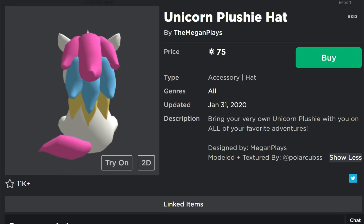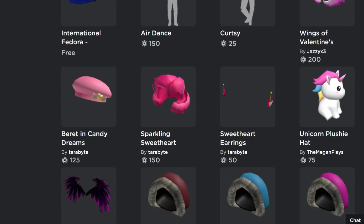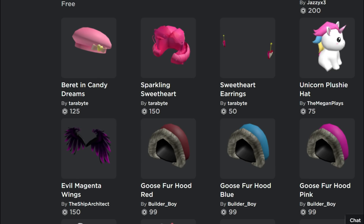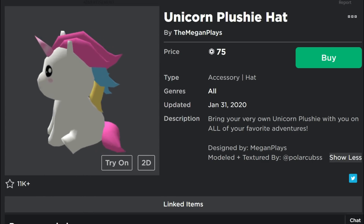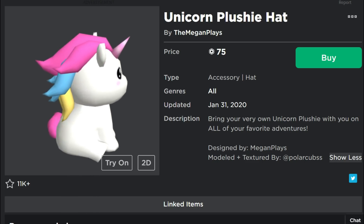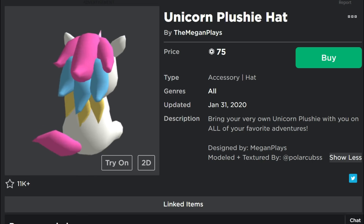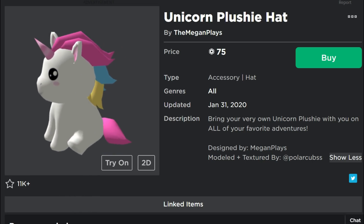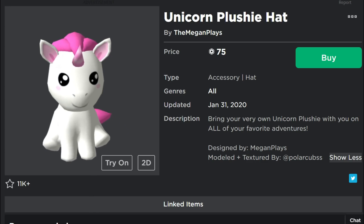Moving on, you can see in the catalog there's something new from Megan Plays. You may remember she already had a UGC item — so this is her second one. It's the Unicorn Plushie Hat. That's an indication that us people who are in the Video Stars program did get an opportunity to have a second UGC item.